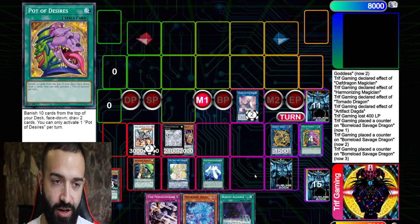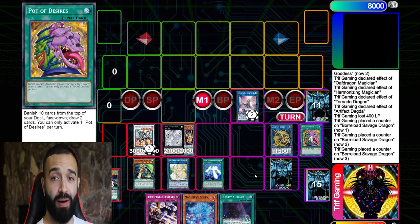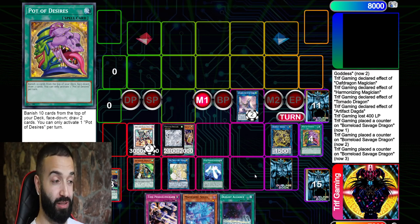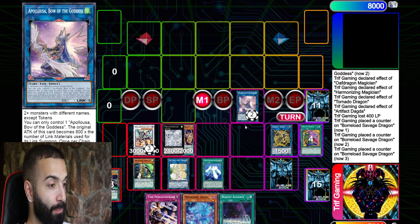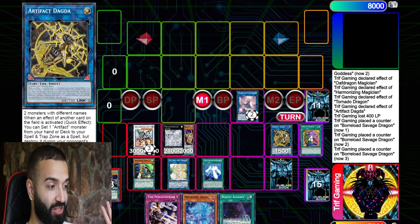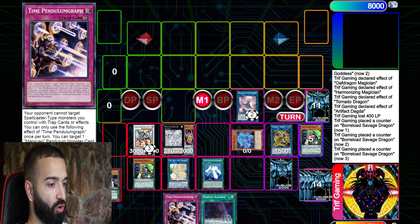Next, Desires — use it after your combo first, and if you don't have enough you can Desires and hope you don't banish the Scythe. But if you banish Scythe it doesn't matter — you just play pendulum. This board of Tornado Dragon, Savage Dragon, Apollousa, and Dagda would be a Masquerena; you still end up with five interruptions with Pen Graph.